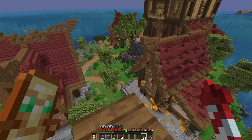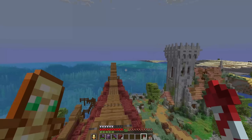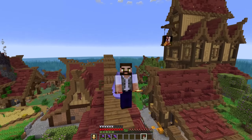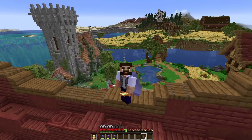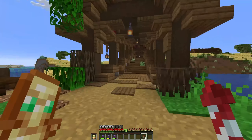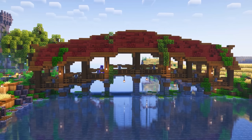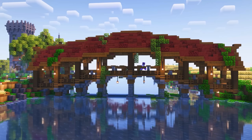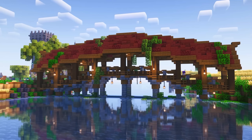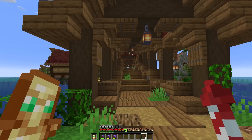That pretty much brings us to the end of our first island. However, it started raining, so I'm going to wait for the rain to clear before we carry on — it's a bit dull when it's raining. There we go, looks much better. On with the tour! Next up we have our wonderful arched bridge. I loved this bridge — it was something I hadn't really done before, putting a roof over a bridge, and it makes all the difference. If you imagine this bridge without the roof, it just wouldn't have the same effect.